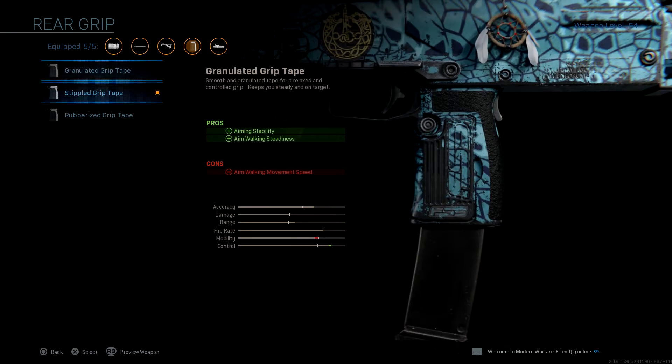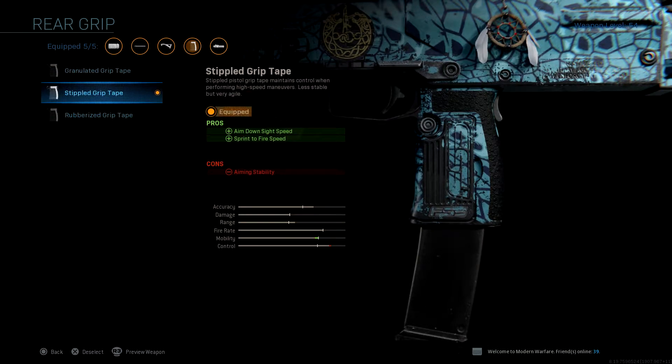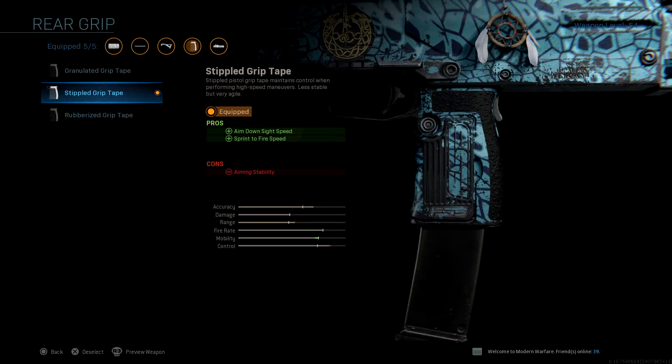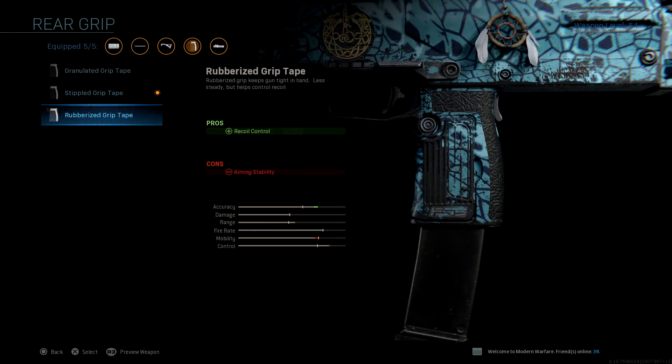This is the Stippled Grip Tape. I use this instead of the granulated rubberized grip because it increases my aim down sight and sprint-to-fire speed. But if you guys have trouble aiming in, you may want to use the rubberized grip tape for the recoil control. Personally, I don't need it because I can control it myself and I already have the Compensator.